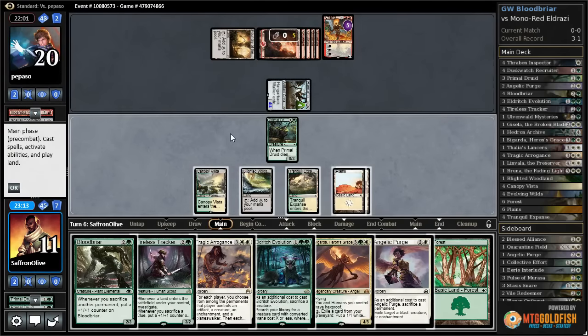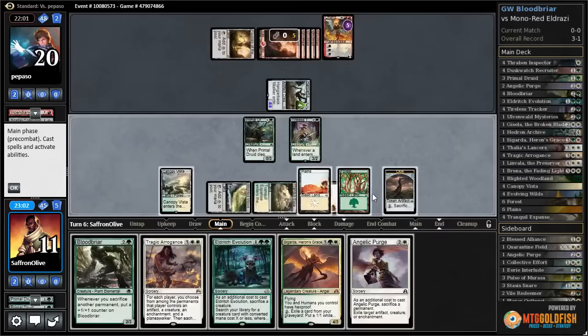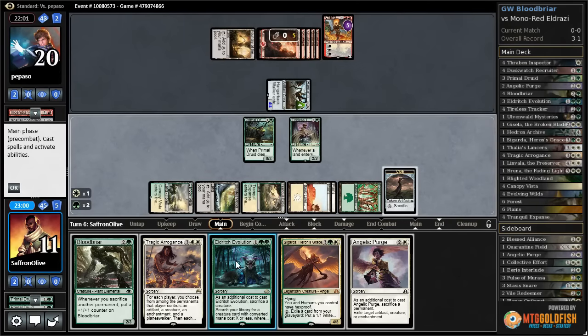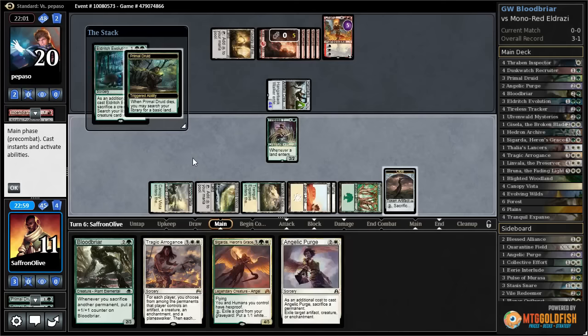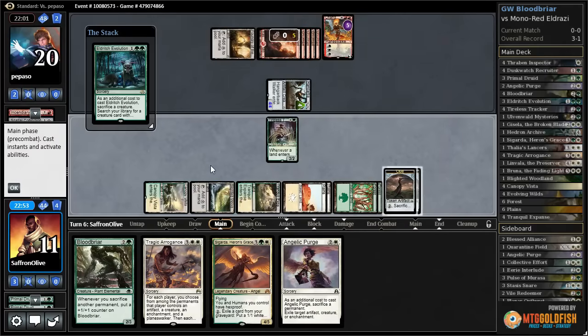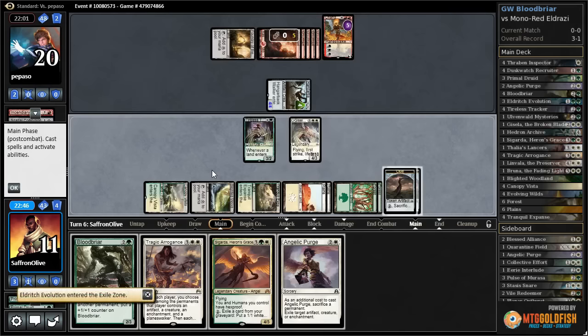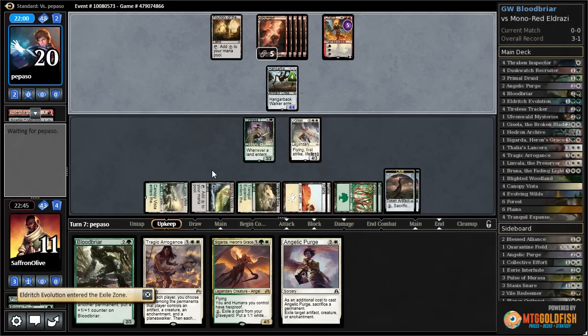We do draw a land — this might give us a shot. One, two, three: play a Tireless Tracker, play a Forest, get a Clue. Then we can Eldritch Evolution a Primal Druid, get a land, get a Clue, and search out Gisela. Pass the turn. If they can't just kill our Gisela we're kind of in the game to some extent, and if they negative a million Chandra that's not just deadly.